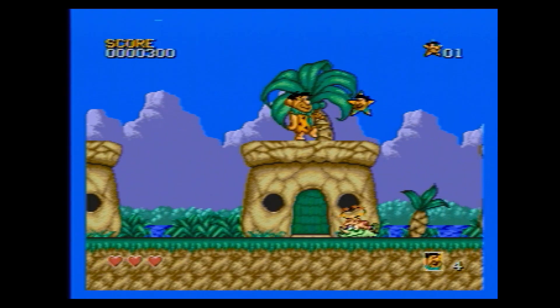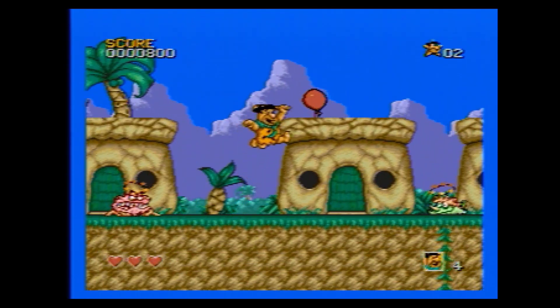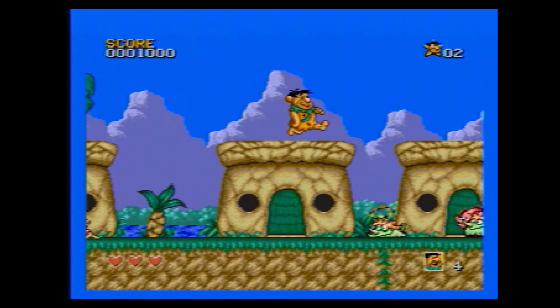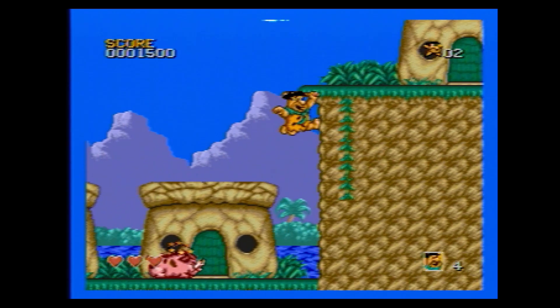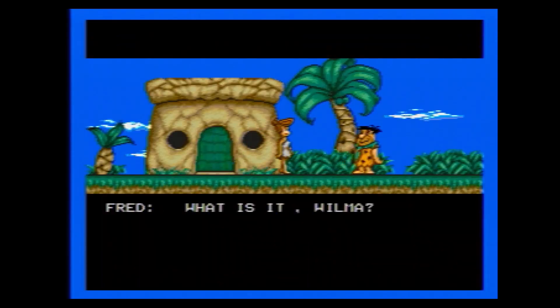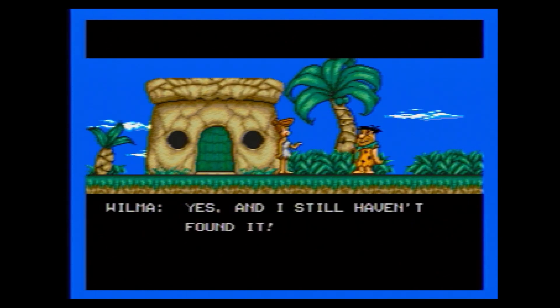The Flintstones is an action platformer that was developed by Santos Limited and published by Taito for the Sega Genesis in 1993. The Flintstones is a single-player game only where you take control of Fred. Before each stage, someone from the show will ask you to get back a certain item. Once you complete a stage, you'll win back the requested item. Rinse and repeat — and that's the game's story.